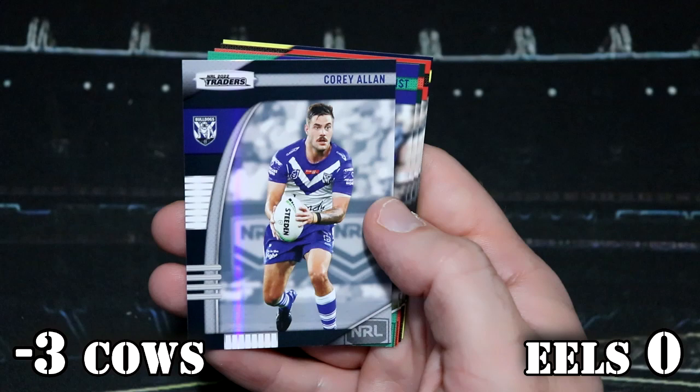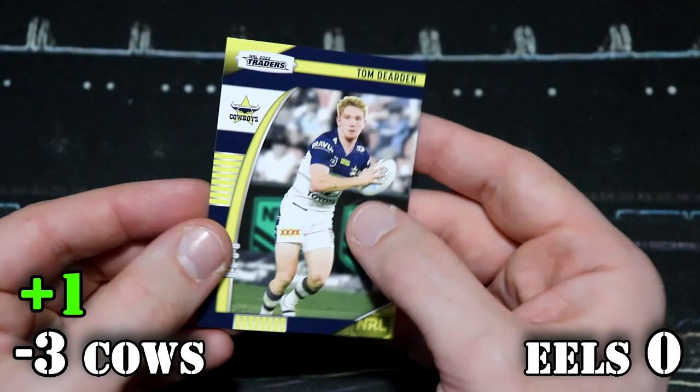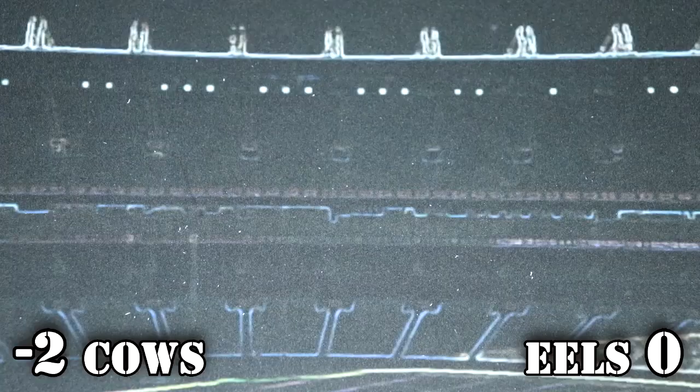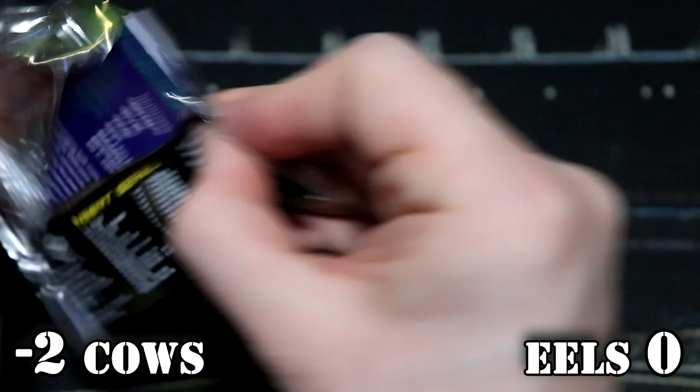We've got Corey Allen — Bulldogs — and can they get a point back? Cowboys — Tom Dearden — that is worth one point. The Cowboys are on minus two. These battles can just go all over the place.